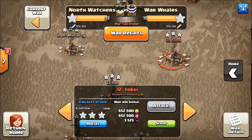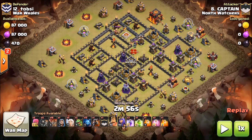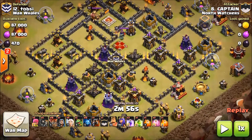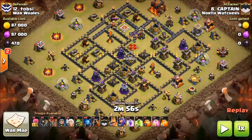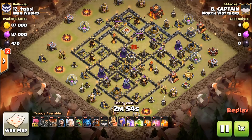Now we'll move on to number twelve, which is by Captain, and it is another queen wall balloon. This base is lower than the other one but has max infernos. It does have level three bows which are still pretty devastating, so let's take a look at this attack.